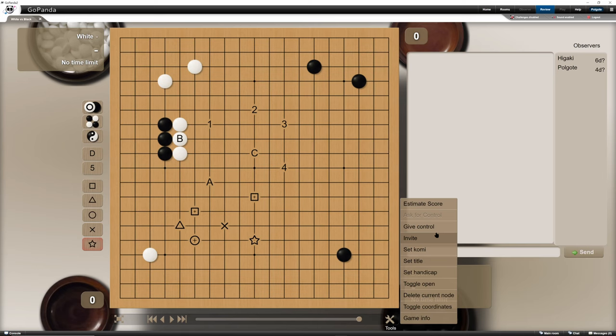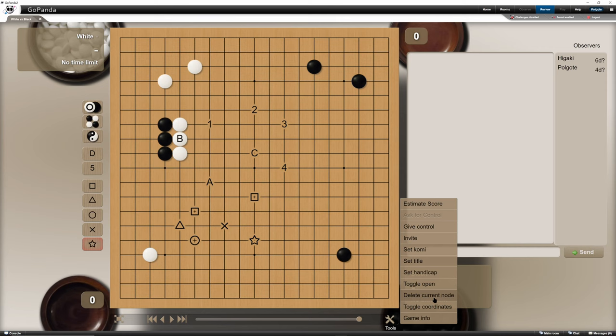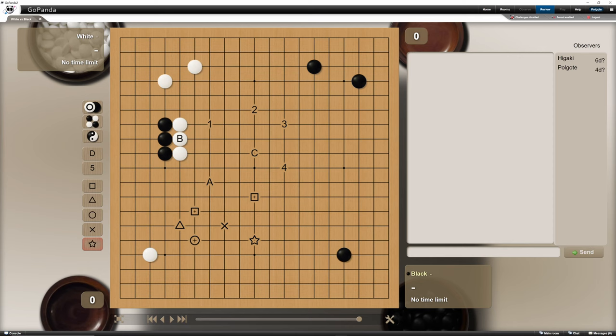We can place a mark, and we also have other mark types — which is nice because most servers don't have anything else beyond three or maybe four options. Under tools, as mentioned in another video, we can toggle the game open, which means this review will be available for everybody to see, or close it again so it's private.